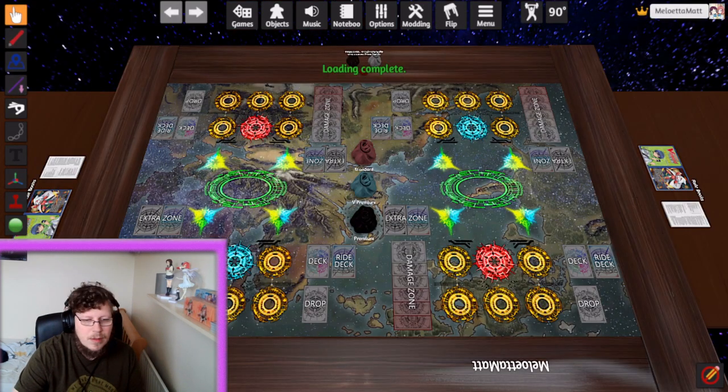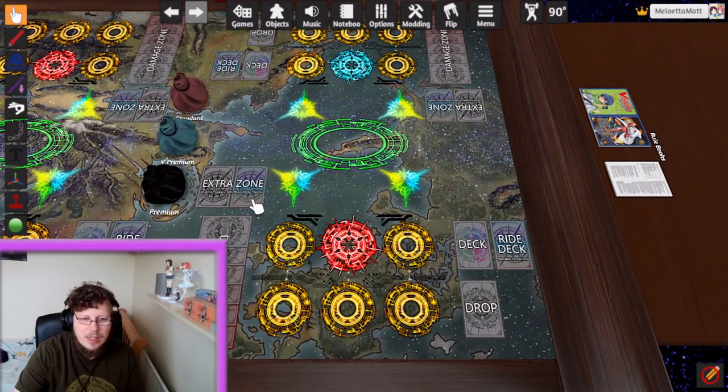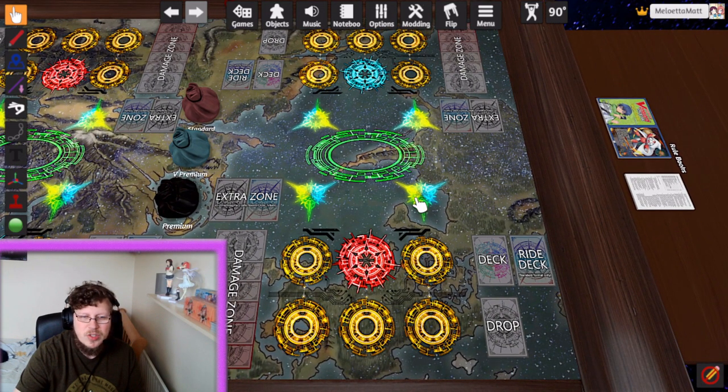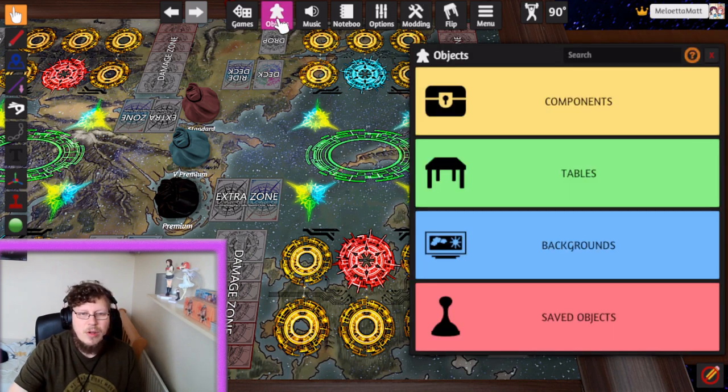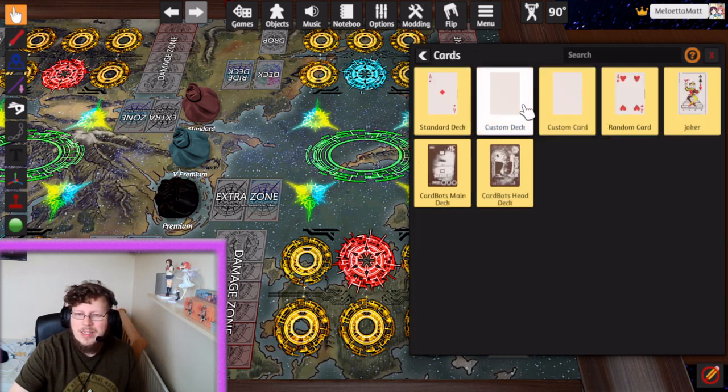You then click Load. We've now loaded in. The table comes pre-loaded with snap zones for each of the important areas — these are circle zones for the V Premium side. Now that we've created our deck we need to import it. We click on Objects, then Components, and then since we're trying to import cards we'd click Import Cards.